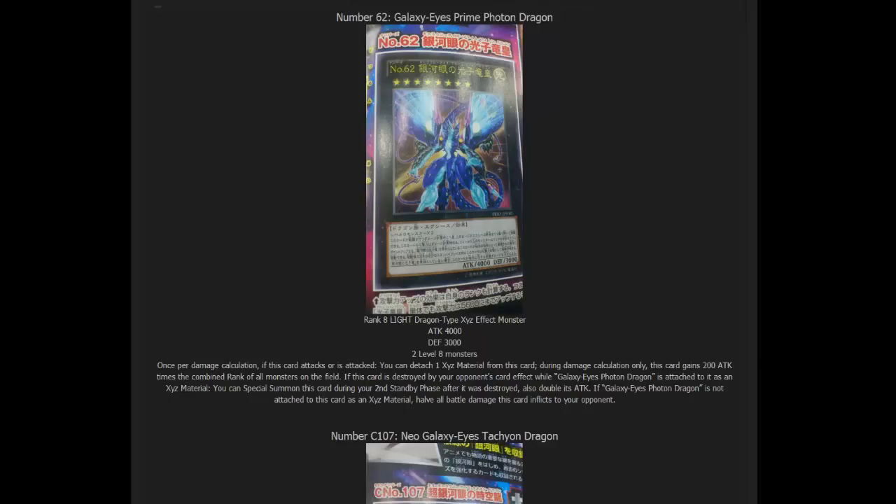What's up everyone, it's Cybernet 8610, and today we have a bunch of cards that were revealed for Primal Origin, which is the set after Legacy of the Valiant for people that may not know. I thought we were gonna have a couple of videos to explain all these because it's kind of hard to explain them all in one video, so here we go.